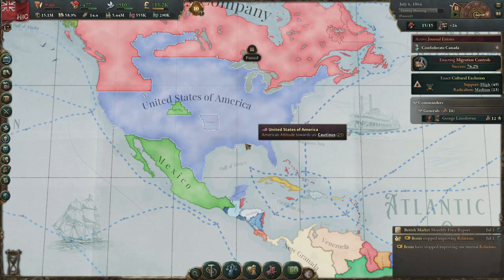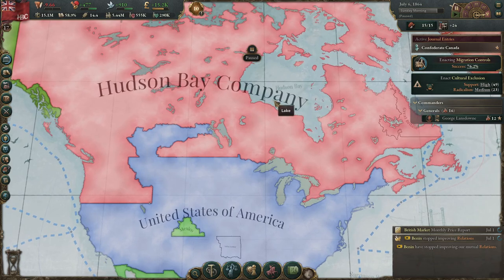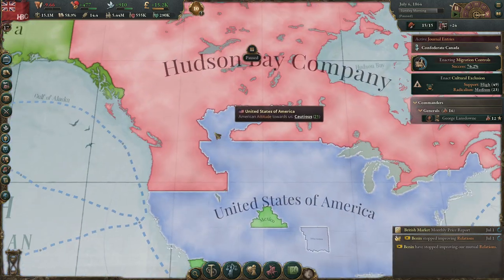Salutations everybody! Welcome back to Victoria 3, I'm Lord Foreman. We are here with the Hudson Bay Company into Canada tutorial Let's Play. Some things have changed since I started the Let's Play — supposedly they've worked a little bit on the propensity of the U.S. to expand into Canada.